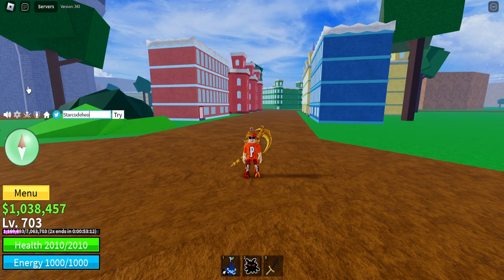Then we have code 'NOOB_REFUND' in all capital letters — there we go. Then we have code 'Star_Code_Heo' with a capital S — already redeemed. Then we have code 'JCWK' — there we go.